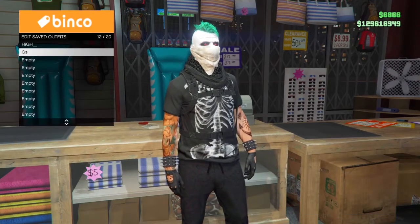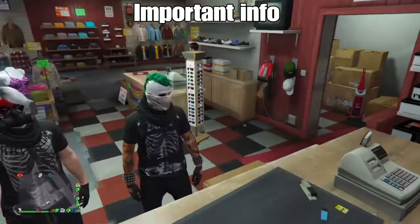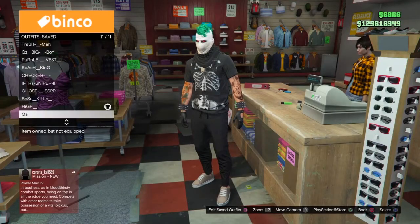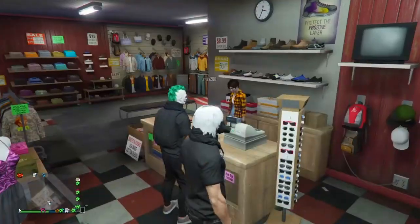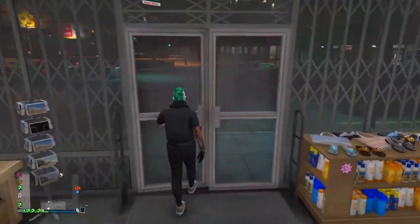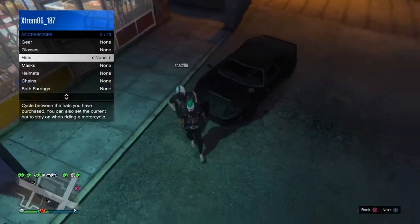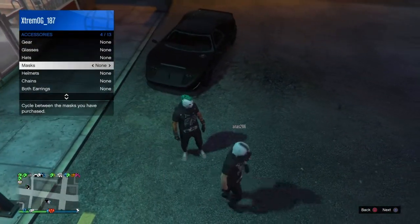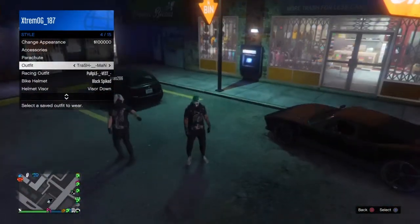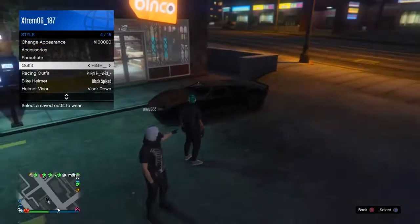There is a common issue: when you change your outfit, the bandana is not going to appear. This is a glitch that everybody has and doesn't know how to fix. To fix it, open your interaction menu, go to style, and hover over the outfit you just saved.